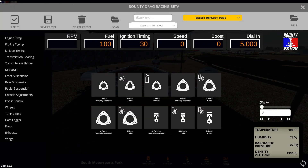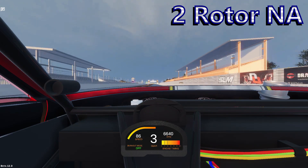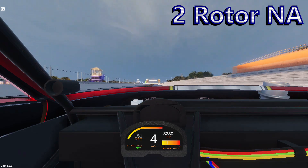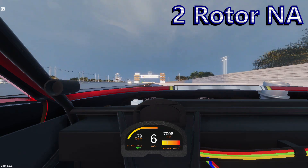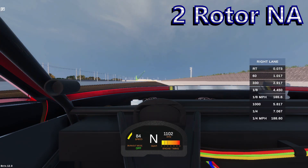The unboosted four rotor runs a 7.08 at 197 miles per hour as we get closer to the six-second zone. Next is what you might think would be the slowest of the engine combinations — the naturally aspirated two rotor — but that's clearly not the case. The unboosted two rotor is good for at least a 7.06 at 188 miles per hour with this setup.